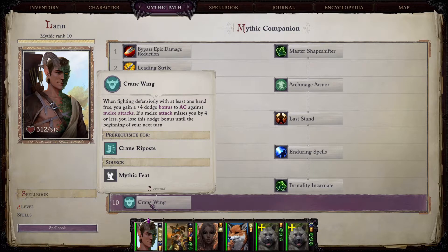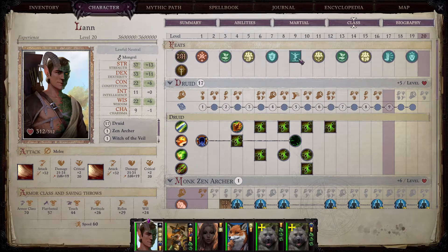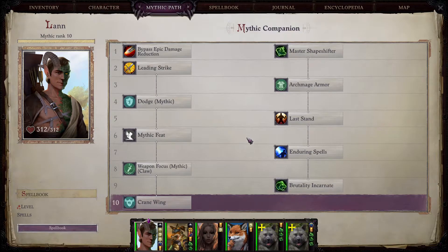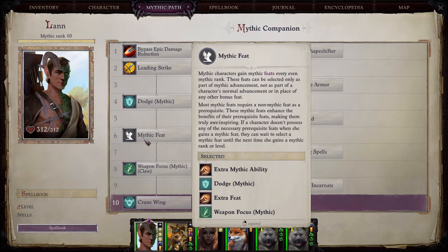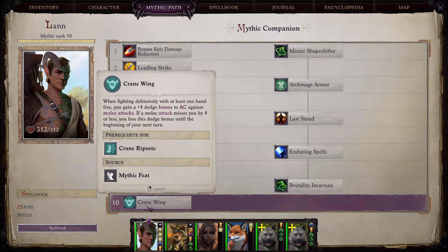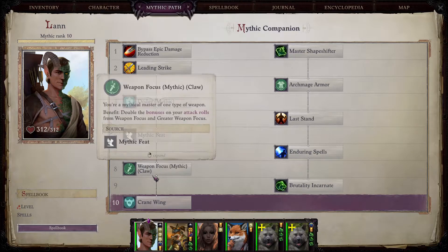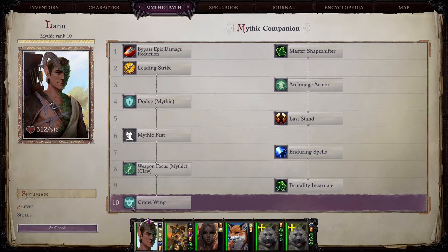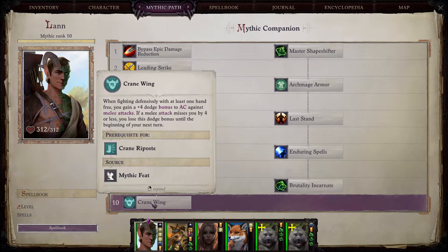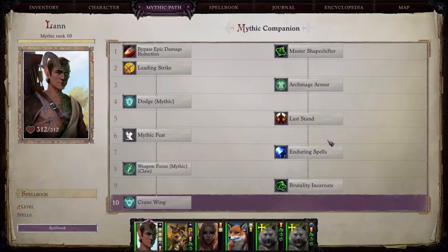On mythic level ten I took crane wing. The order is not perfect, but my point is that if you don't have enough feats it is completely fine to use your mythic feat slots to take more normal feats, because there are lots of mythic feats that just won't help you as much. Taking these can really get you the weapon focus plus one, the plus two attack bonus, and crane wing for the plus four dodge bonus — especially instead of Mythic Dodge which is only plus one. Crane wing as a plus four is far better.